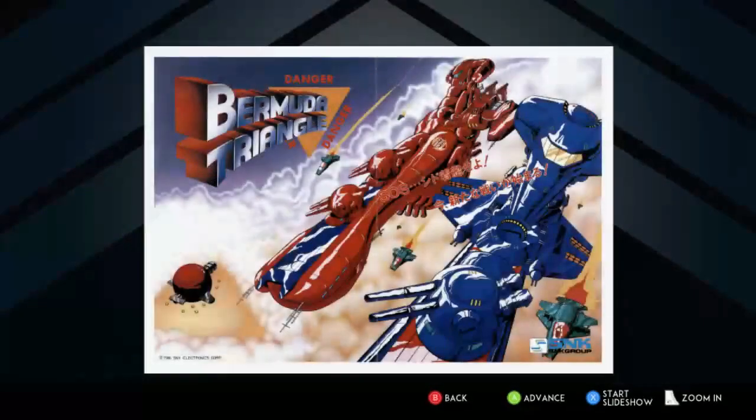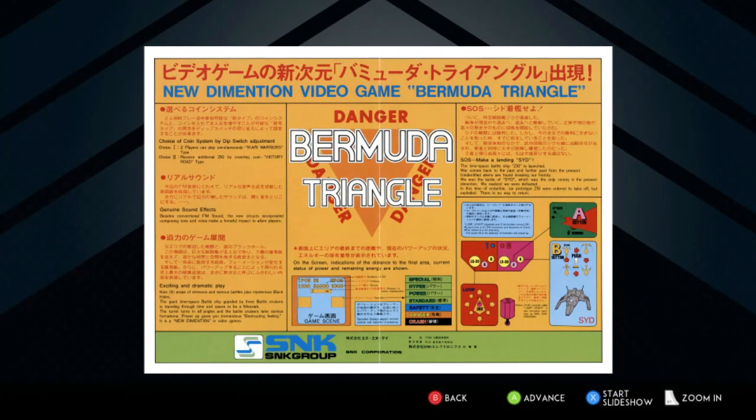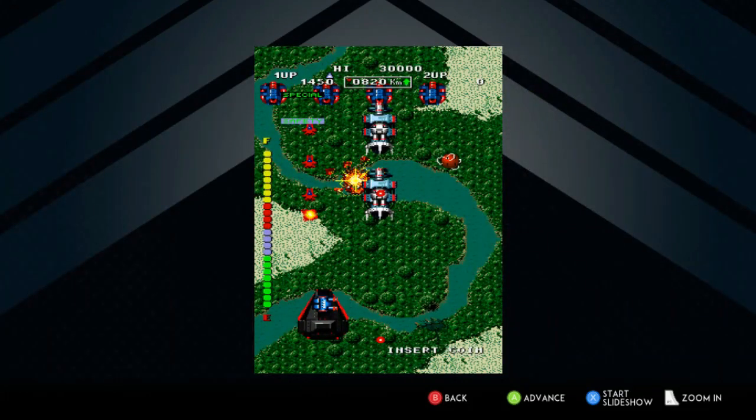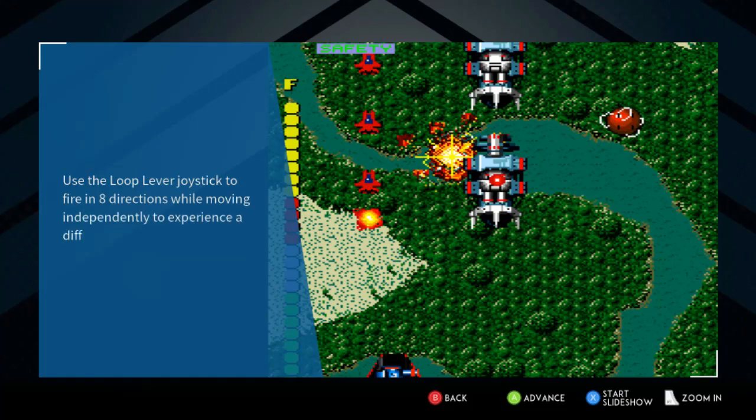Bermuda Triangle is a game that's often glossed over as an extra in the SNK 40th Anniversary Collection. It didn't make the first cut, but the engineers at Digital Eclipse strove to bolster the value of the bundle by adding in several more SNK games through free updates.